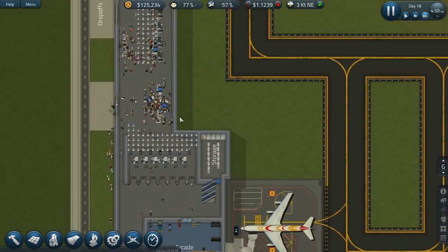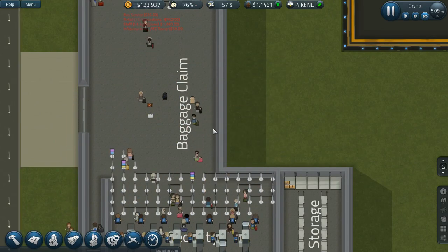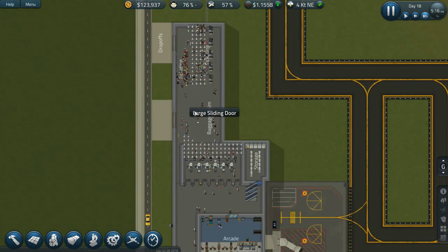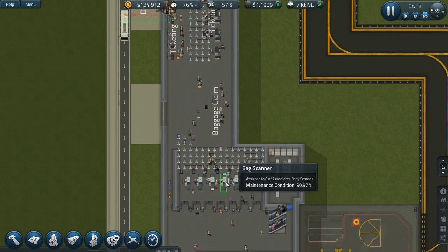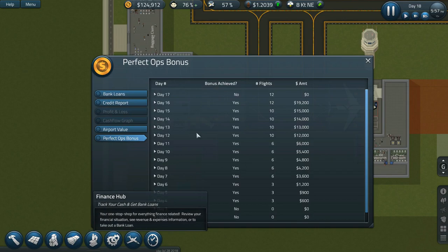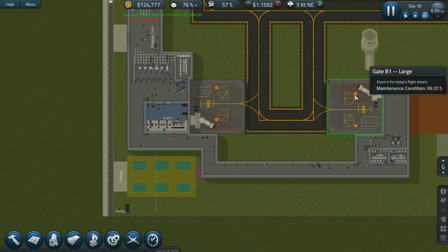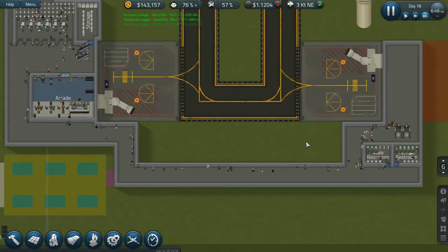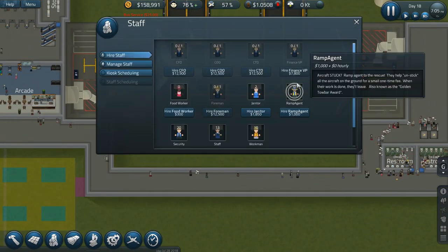Today we're going to get baggage claim taken care of, because it's just a freaking mess — carts in and out, people coming out trying to claim their bags while others are trying to go in. It's total chaos and it's driving me absolutely insane. I've let the game fast forward and we've got $125,000 saved up. I've paid back about $150,000 to $200,000 of the bank loan.